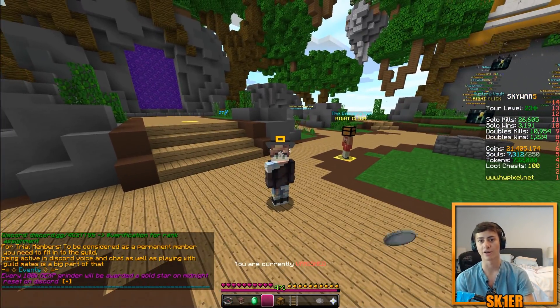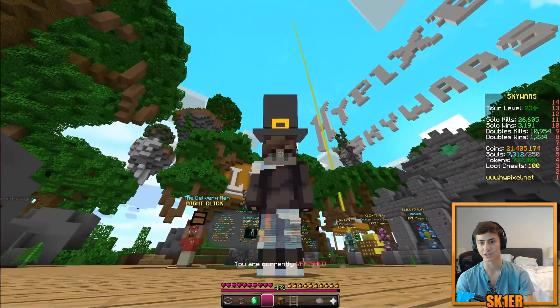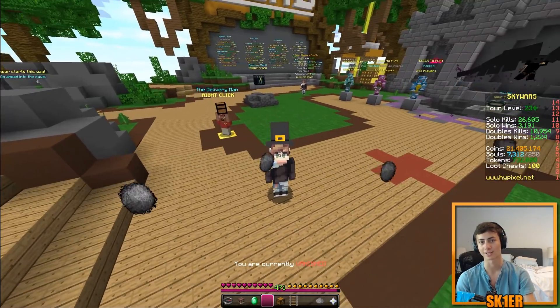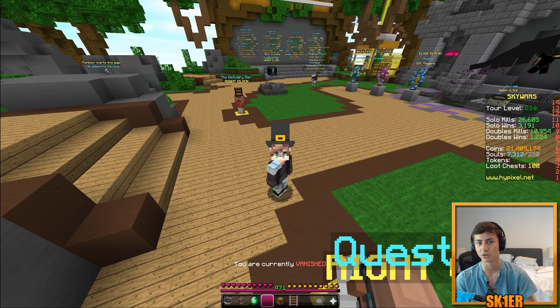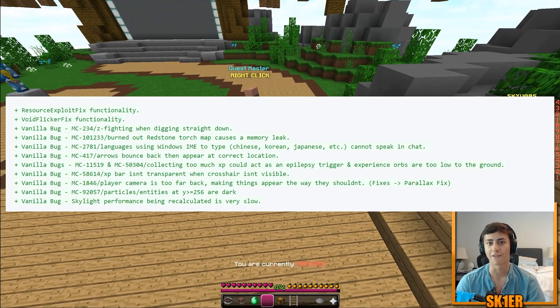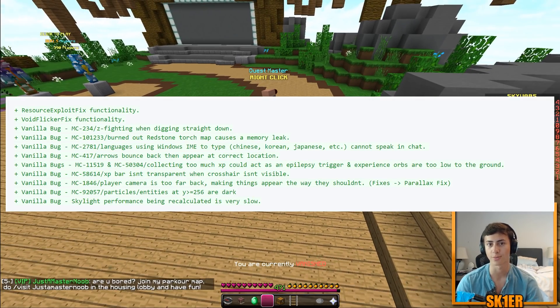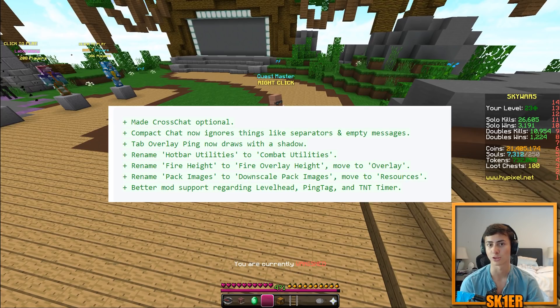We've optimized cloud rendering quite substantially, so frames should be much better with clouds on. We now upload clouds to the graphics card as a static asset instead of re-uploading them every single frame — not sure why Minecraft didn't do that, but we did. We've also made a ton of other micro-optimizations around the game to improve FPS, and fixed a plethora of vanilla bugs, plus some miscellaneous things from Patcher 1.1.